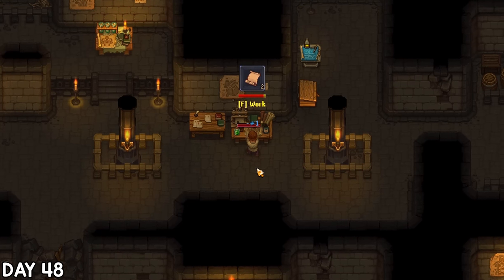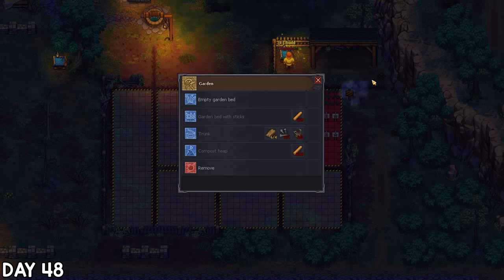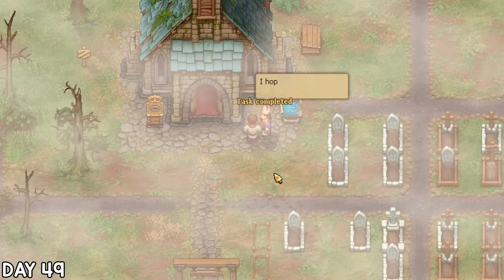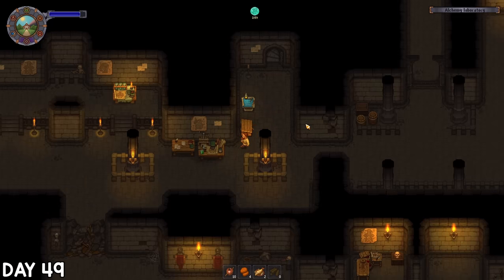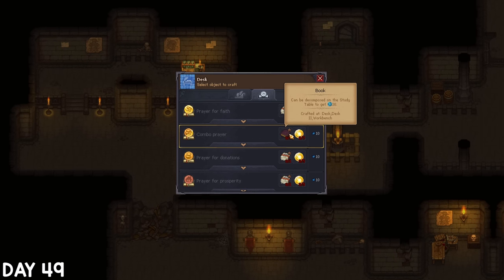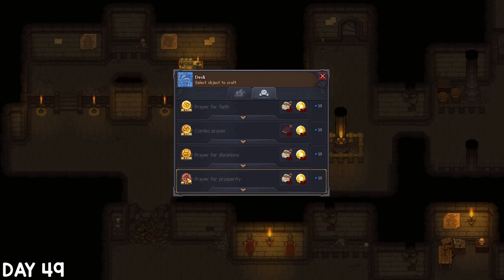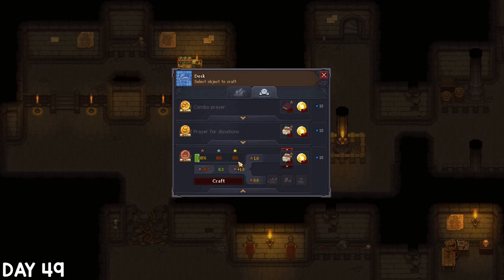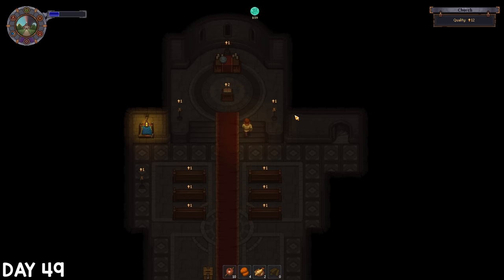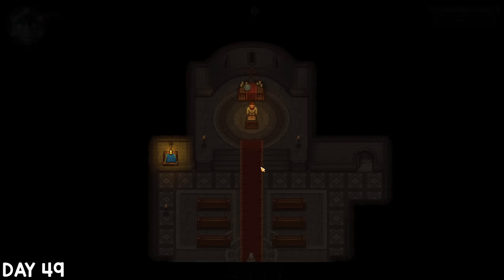I worked on some more paper downstairs since I knew I was soon to be giving some away, then built a trunk in the garden area so I could start storing seeds there. On day 49, I handed those quality fish fillets to the bishop, then checked what I'd need to craft a better prayer, because 4 faith per week just wasn't cutting it. The faith itself is a crafting ingredient, and I'm aiming for the combo prayer which has a pretty good balance of money and faith. I rushed to get in this week's prayer because this will only prolong us making a better one — all I need to do is make sure I don't spend any faith at all this week.